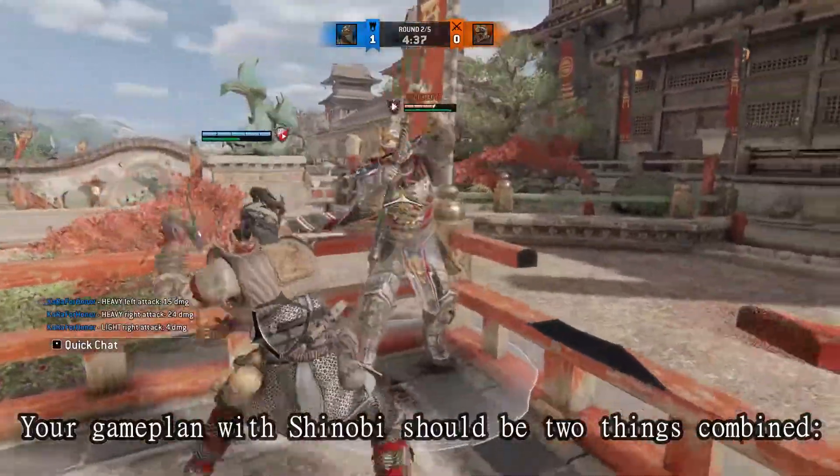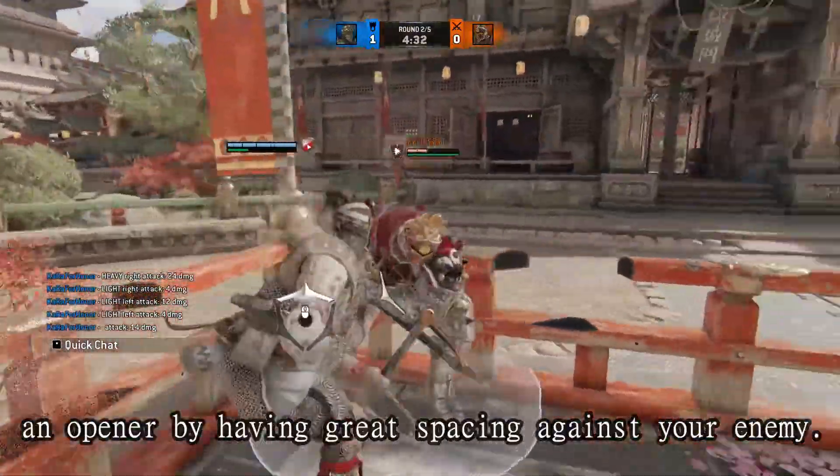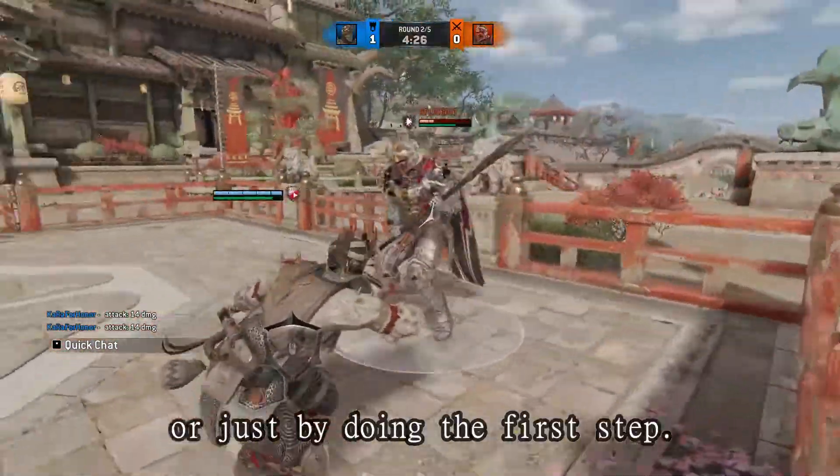Your game plan with Shinobi should be two things combined. One, you most likely want to use your kick as an opener by having great spacing against your enemy. Two, you want to counterattack with your parry punish starter, deflex, or just by doing the first step.